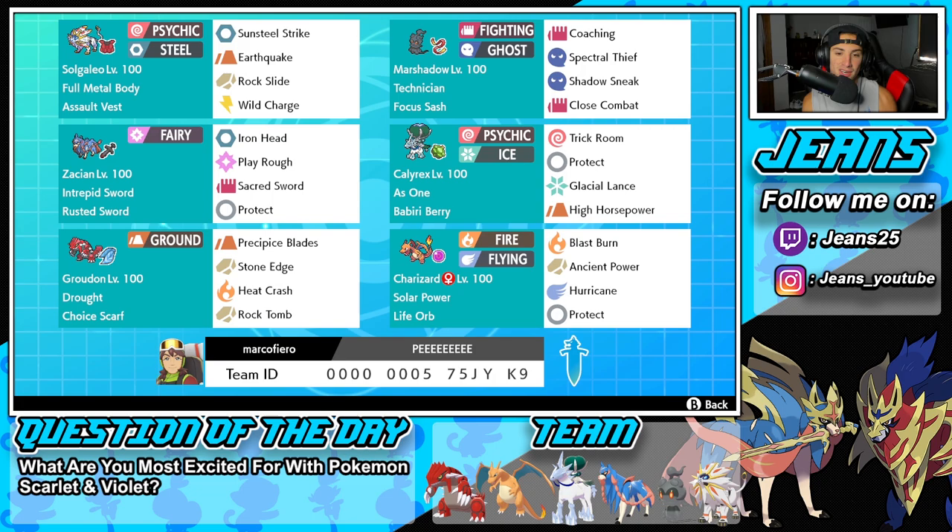Middle left is Zacian - we're not even going to talk about that, everything is pretty normal. Fourth Pokemon is Calyrex, here for trick room purposes. Everybody knows Calyrex is an absolute menace. It's got Aswan ability alongside the Babiri Berry, and the moveset is Trick Room, Protect, Glacial Lance, and High Horsepower.